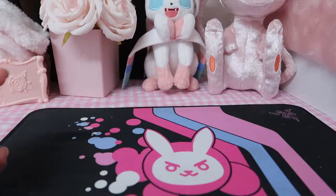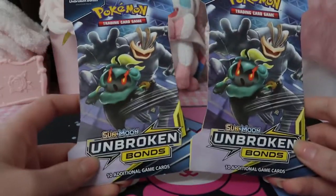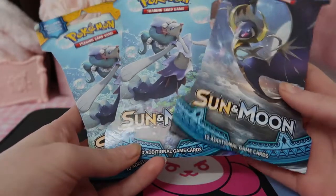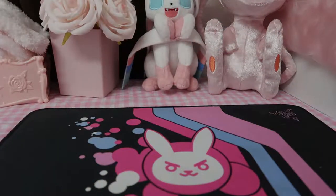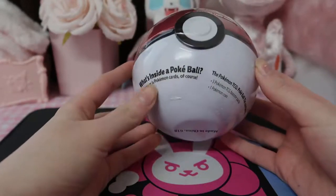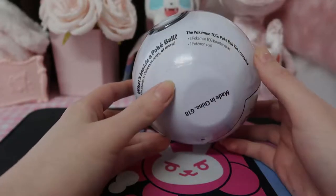I also have some loose packs: two Lost Thunder, two more Unbroken Bonds, and some base set Sun and Moon — can't really go wrong with that. I also have one other thing I picked up today that I've never opened before — it's a mystery Pokeball. It says it comes with three TCG booster packs and one coin.